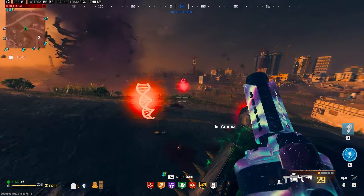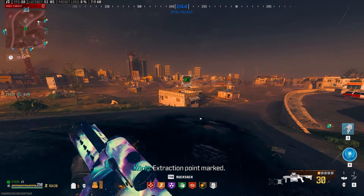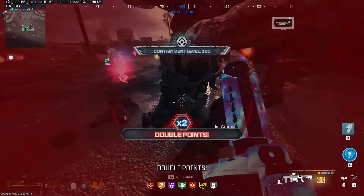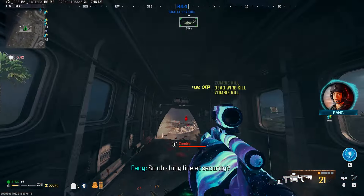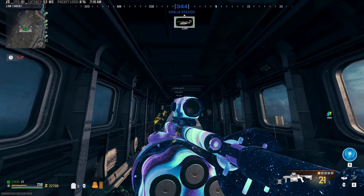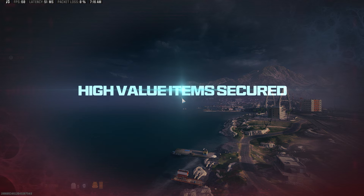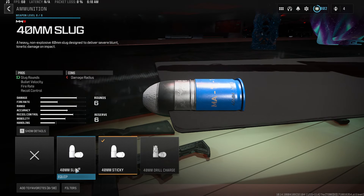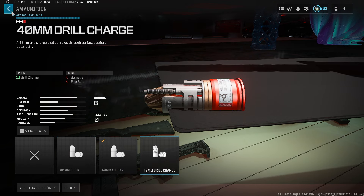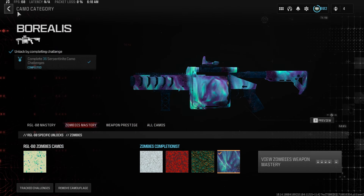I would definitely recommend using this. If you're going in for a dark ether run and someone's going to be in charge of crowd control, I would highly recommend the RGL with the aftermarket conversion kit with either the slug rounds or the Simtex rounds, and bring Mags of Holding. You should be able to blast your way through crowd control and make somewhat easy work of Tier 3 or the dark ether for your team. I was able to clear just about everything out of the exfil area without much issue. Here is the build I ran today: 40mm sticker, 40mm slug rounds, and 40mm drill charges which I have not run yet — let me know in the comments if you've tried the drill charges. The camo I used is Borealis from Zombies mastery. Thanks so much for tuning in!